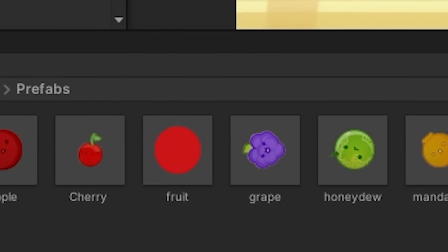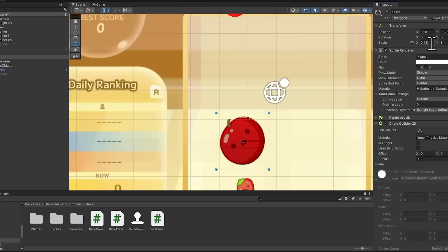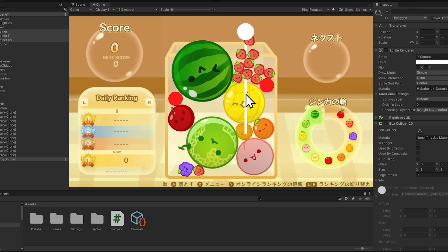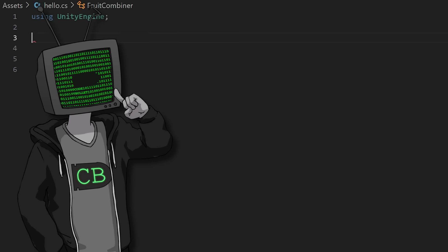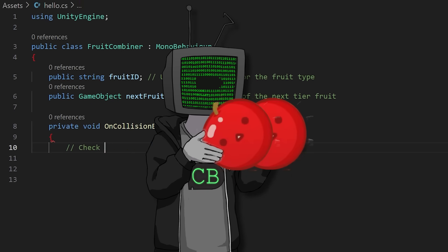So that was easy. Now we got all the fruit, we need to line up the hitboxes for each of them. Luckily, all of these are just circles, so it's not exactly a Herculean task. Now we need to write some basic logic. When two of the same fruit combine, they form into a new fruit.